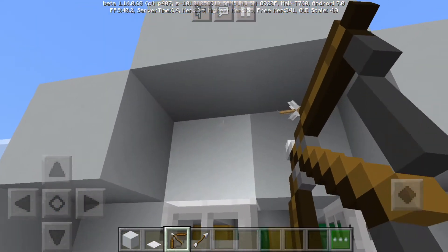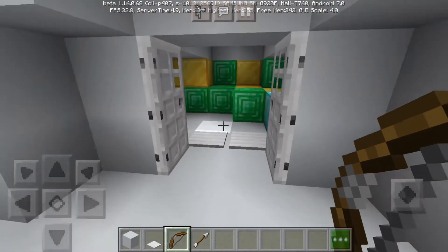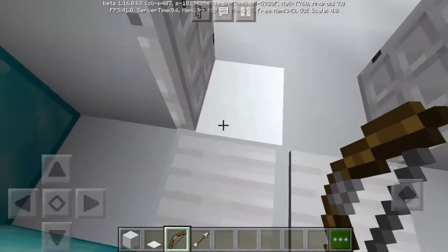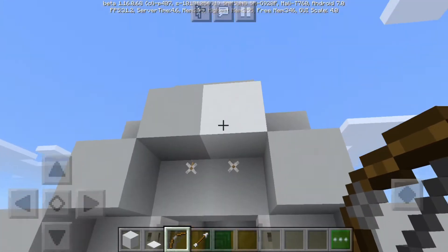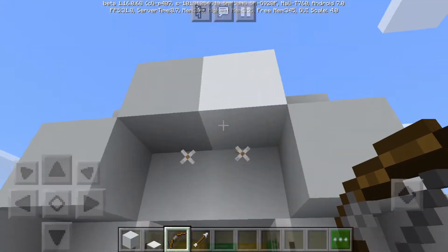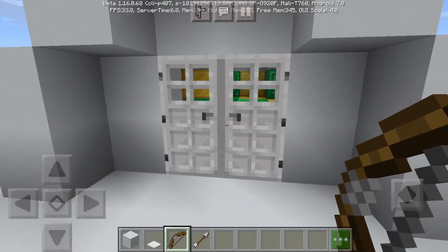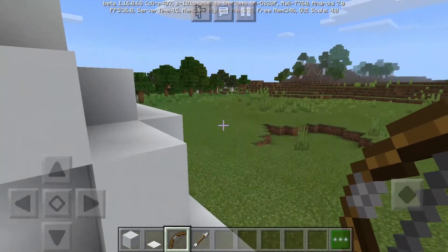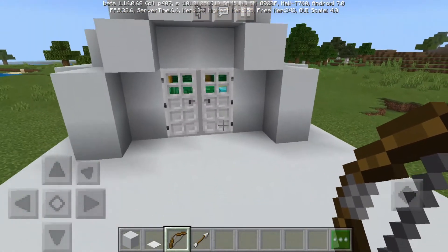You also need to put inside the room some pressure plates, buttons, a lever, or something — because the arrows sometimes disappear, and if it disappears you'll get locked in and it will be a disaster.